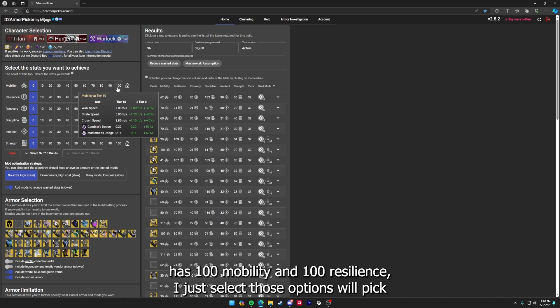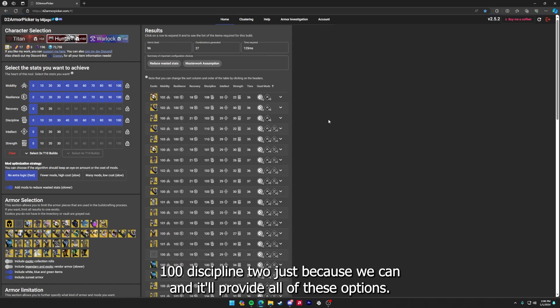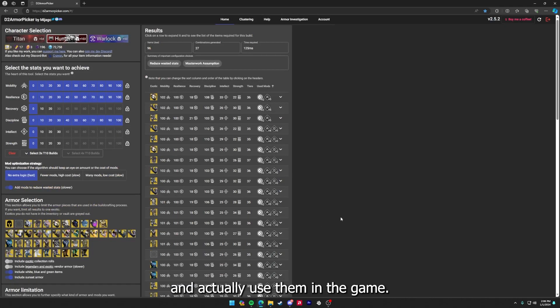For example, if I want a build that has 100 mobility and 100 resilience I just select those options — we'll pick 100 discipline too just because we can — and it'll provide all of these options. There are 27 pages of options but I'm going to show you how to reduce these and actually use them in the game.